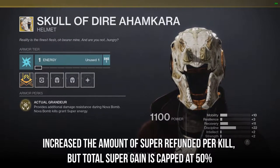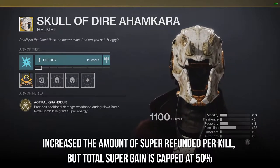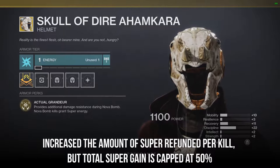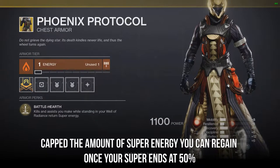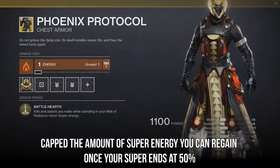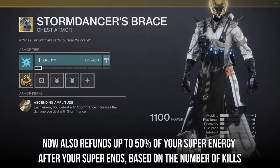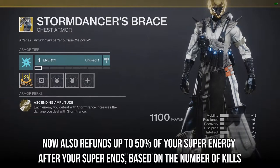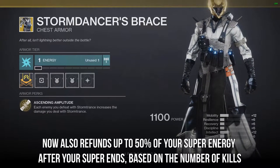Skull of Dire Ahamkara is getting an increased amount of super refunded per kill, but again your total super gain is capped at 50%. Phoenix Protocol will now be capped at 50% of super energy you can regain once your super ends. The new addition, Storm Dancer's Brace, now also refunds up to 50% of your super energy after your super ends, and this will be based on the number of kills.